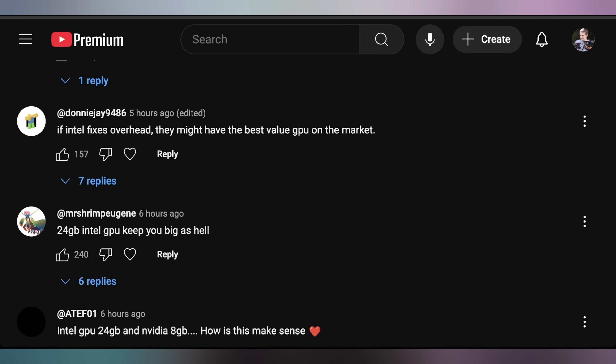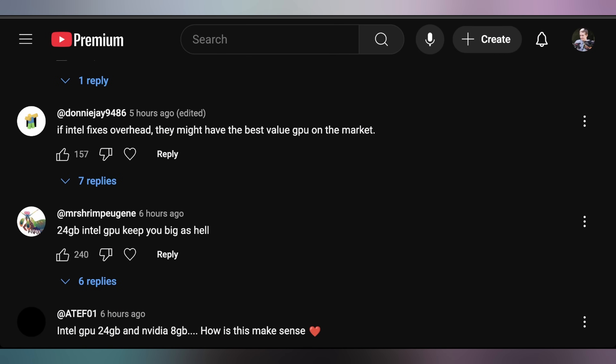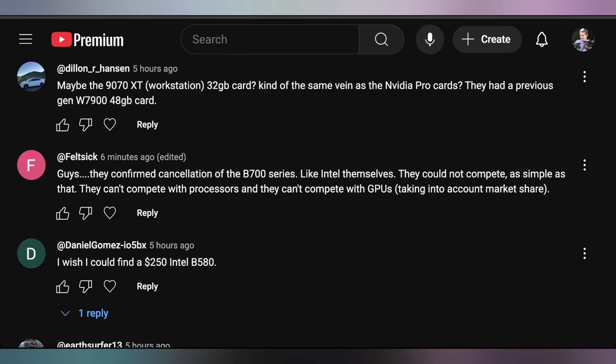Let's see what you had to say in yesterday's episode of Hot News. Donnie says: 'If Intel fixes overhead, they might have the best value GPU on the market.' I would argue they already do, and the overhead thing is a problem for certain people but not for a lot of gamers. If you're on something like a Ryzen 5 5600, a very popular processor, you're not likely to run into too many CPU overhead issues with the B580. If you're looking to upgrade your GPU before coming off a Ryzen 5 2600 or an Intel i9-9900K, then you might run into some issues — but upgrade your CPU first. Mr. Shrimp says: '24 gigabyte Intel GPU keeping you big as hell.' Then Felt6 says: 'Guys, they confirmed cancellation of the B700 series — like Intel themselves, they could not compete. They can't compete with processors and they can't compete with GPUs, taking into account market share.'